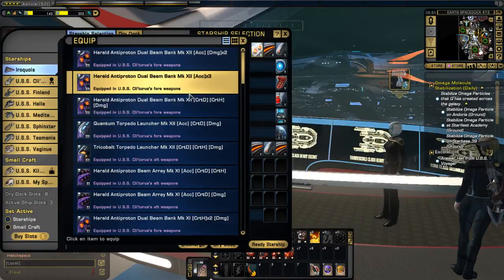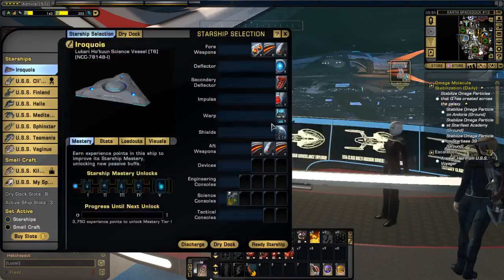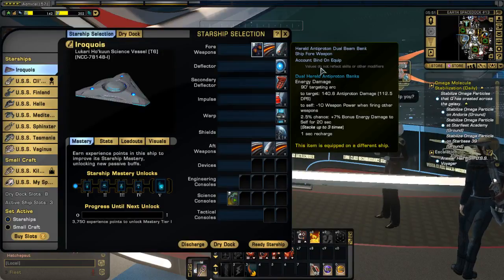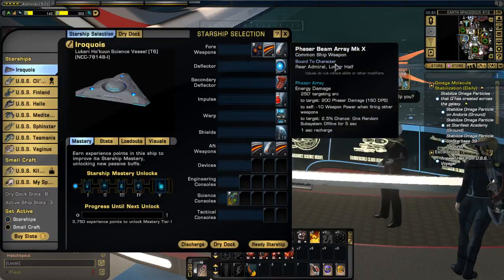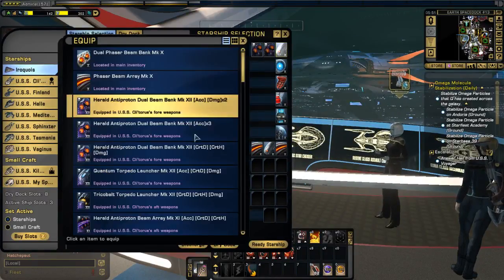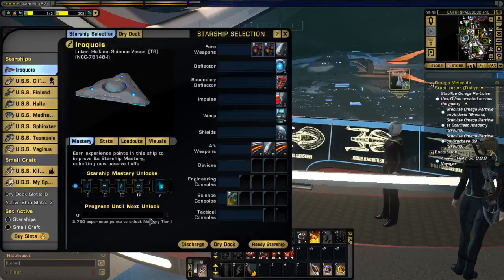I choose one of my four weapons from that ship, and there you go. So now it's not highlighted because it's not a currently selected ship, but that equipment, that gear, is assigned to that ship — so that particular item is assigned to two different ships. And I can do the same thing with another weapon, and the same thing with another weapon.